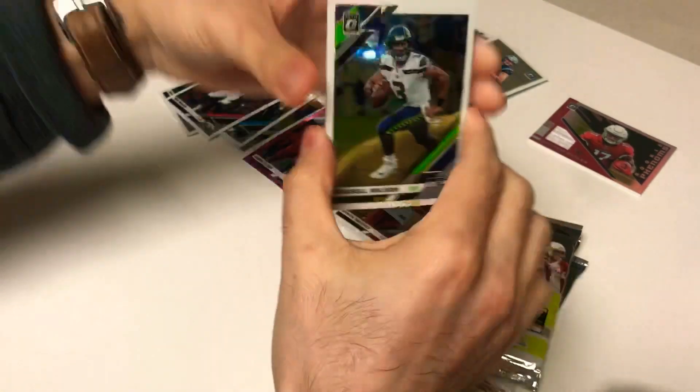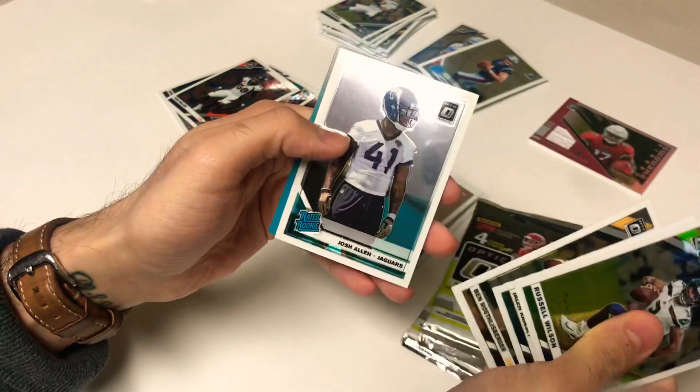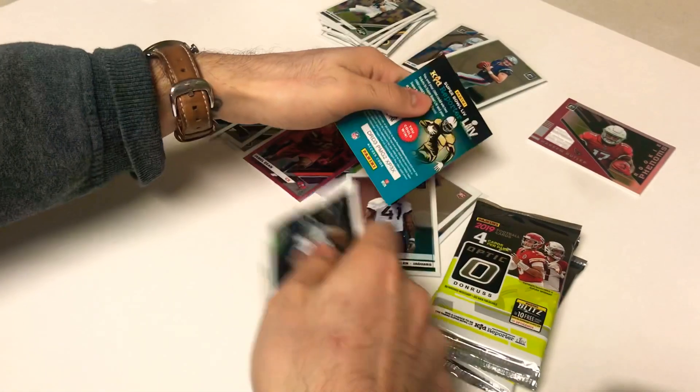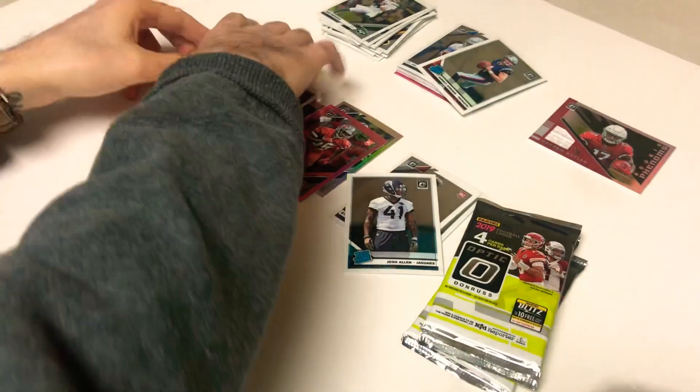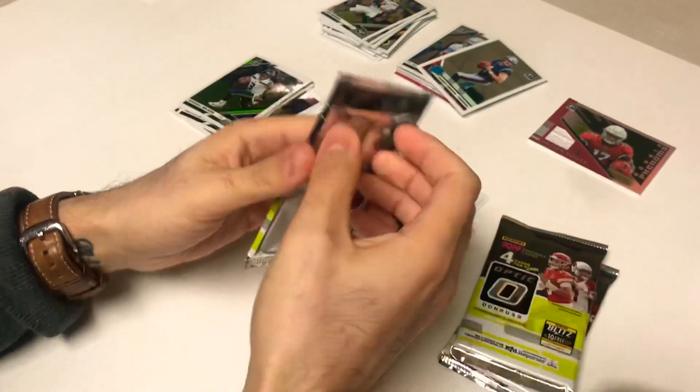On to the third pack of Donruss Optic — Russell Wilson, Jalen Ramsey, Ben Roethlisberger, and a rated rookie of Josh Allen. Next pack, three more to go.